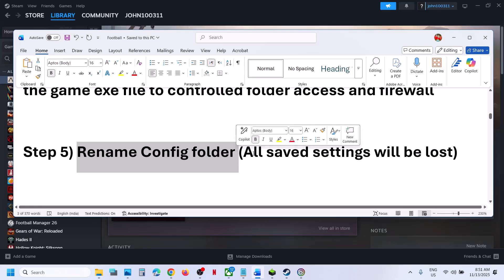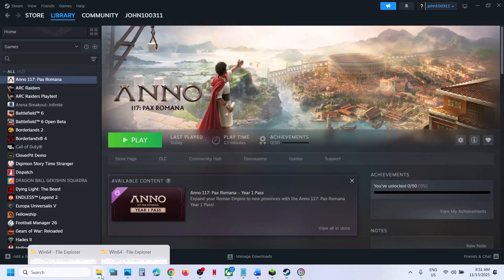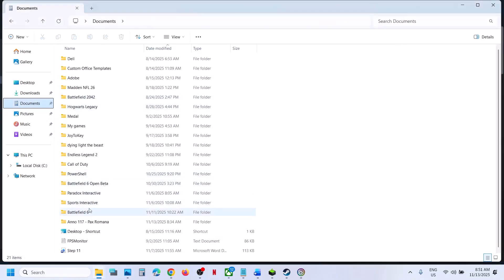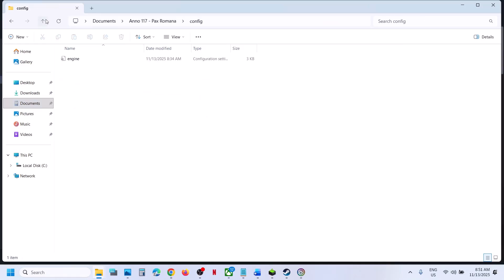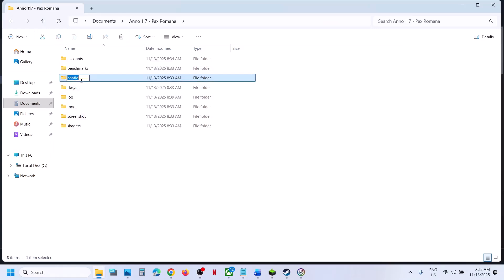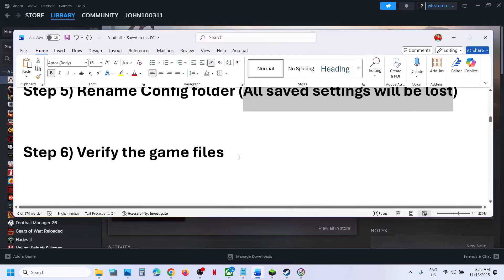The next step is to rename the config file — note that renaming it will cause all saved settings to be lost. Open File Explorer, go to Documents, open the game folder, then the config folder. Right-click the config folder and rename it, then relaunch the game.